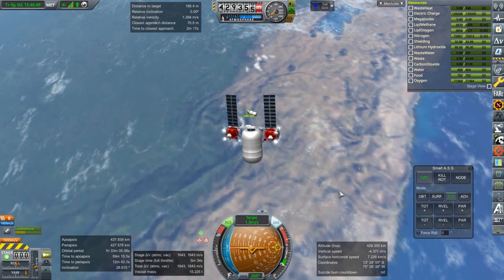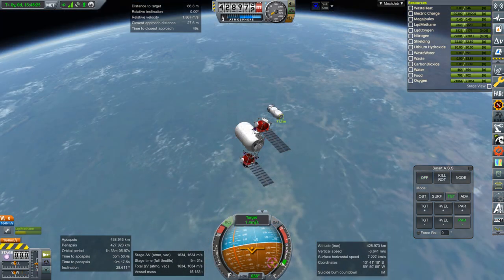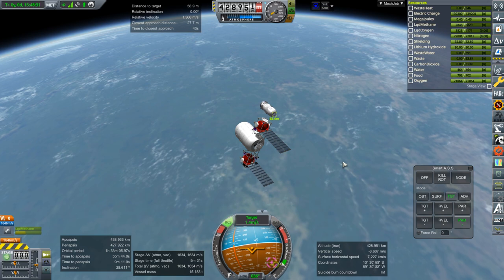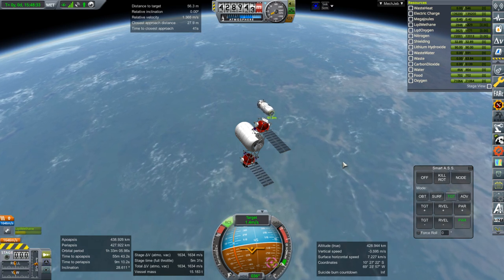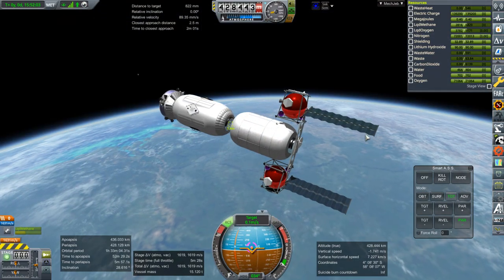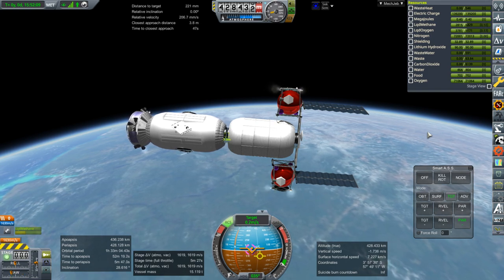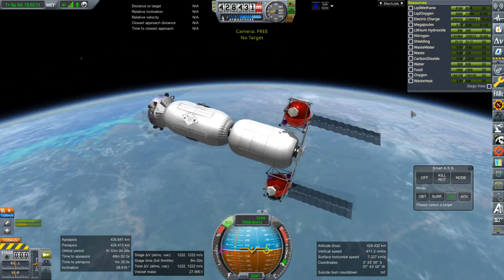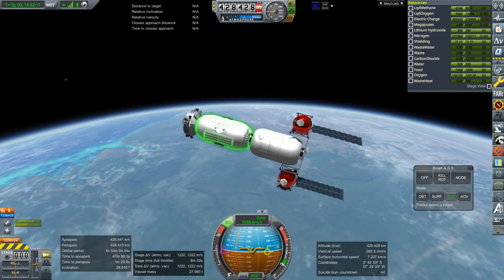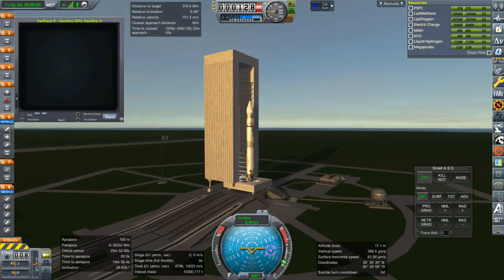Here we are getting our station module to the new Mars transfer vehicle — I'll call it station module and Mars transfer vehicle interchangeably. Very importantly we're also getting the tug into position. There have to be two tugs: one with the circular docking port that crew can go through, and one with the diamond docking port which is only for refueling at the center line. Both tugs still have two docking ports at either end. During the docking procedure I lost communication, which reminded me to send up some commsats.